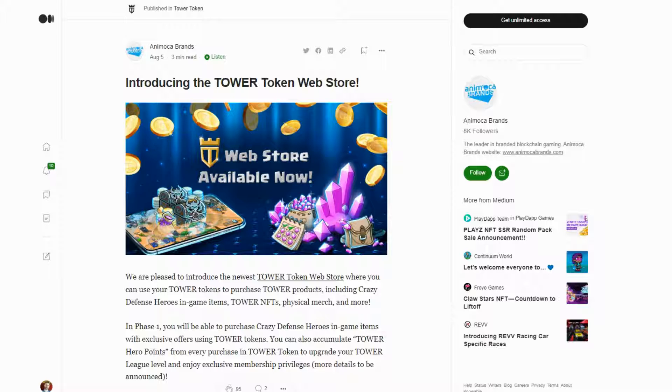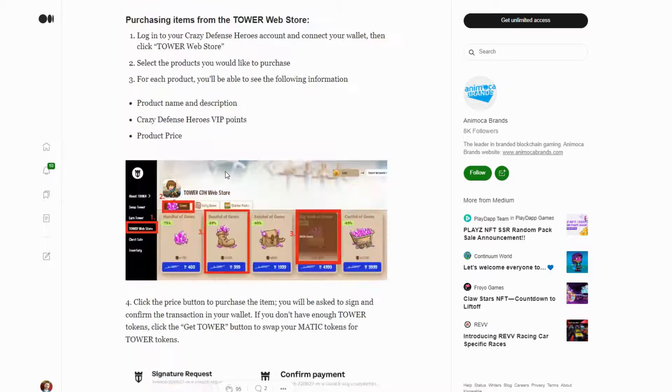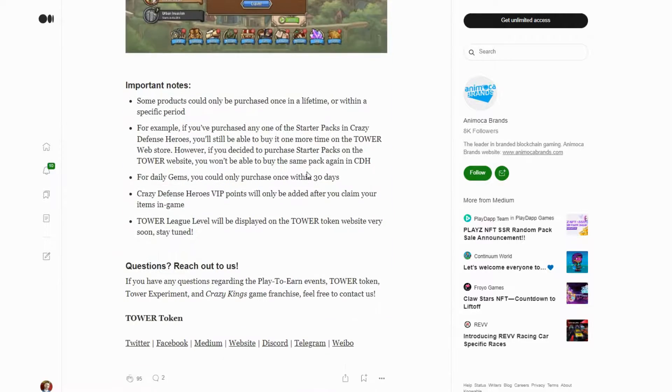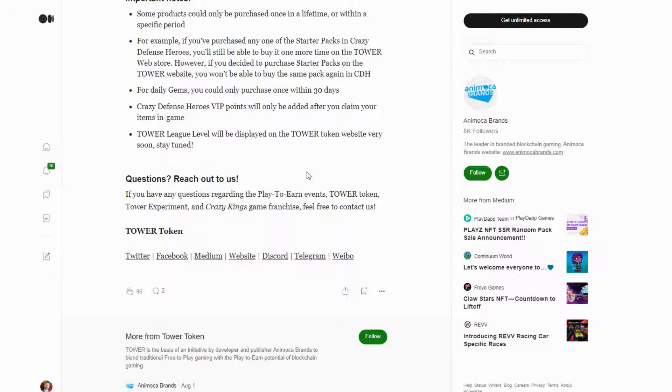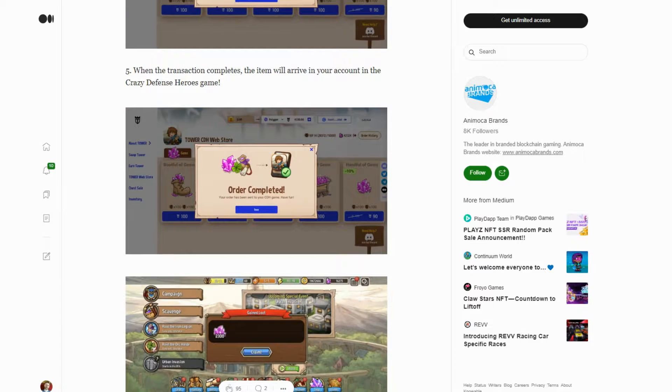What's happened now is there hasn't been a lot of use for the Tower token, to be honest. But now you can spend the Tower token in the web store. Basically these tokens people have been accumulating by playing the game, they can now go in and buy things in the web browser, and those things will then be automatically seen in their game account.